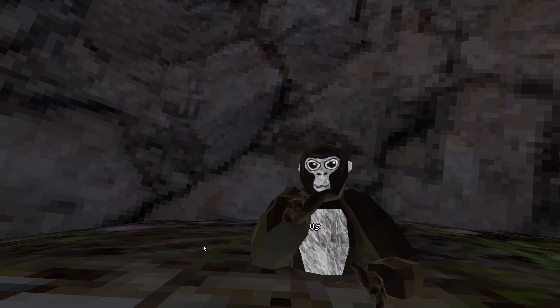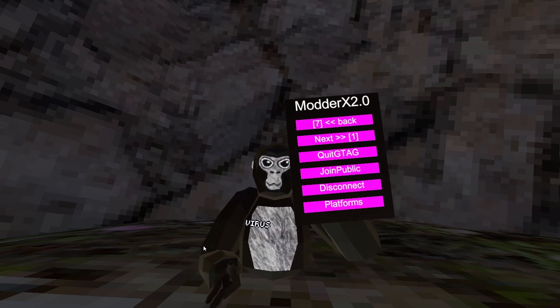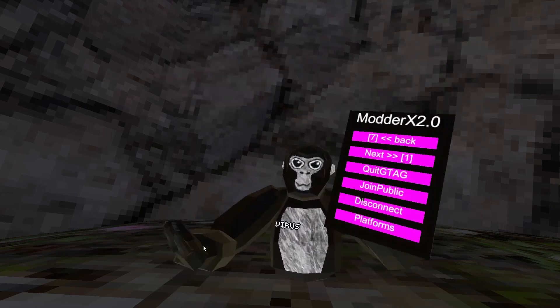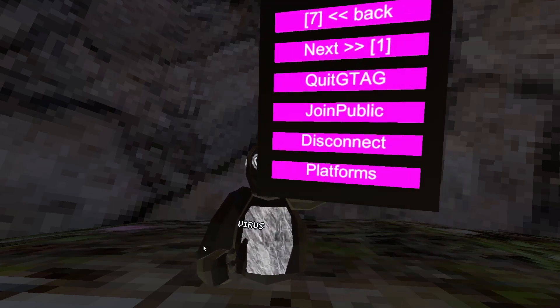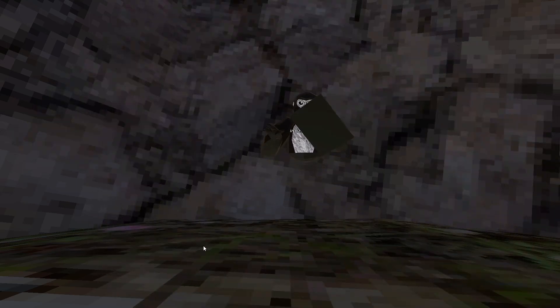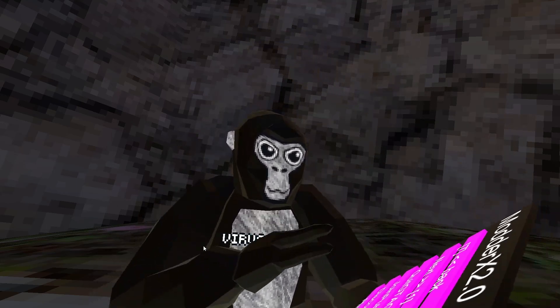Hey guys, welcome back to my channel. Today we're going to be reviewing the Modder X 2.0. So: crypt GT, join random public, disconnect — and then there's platforms. It's an input tool menu obviously, but it's just got more stuff.